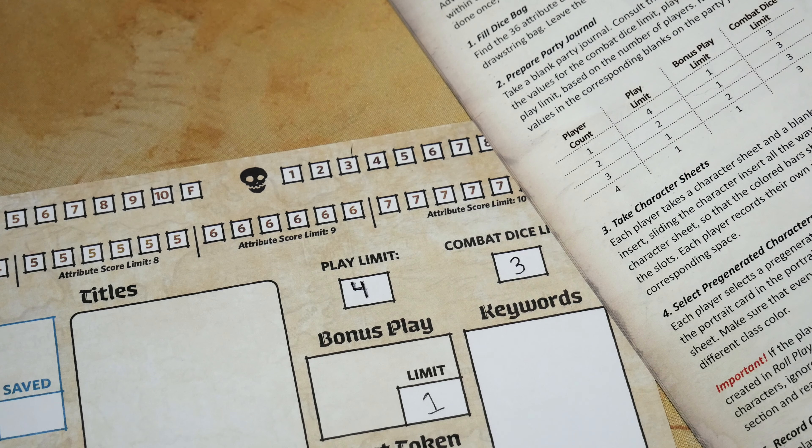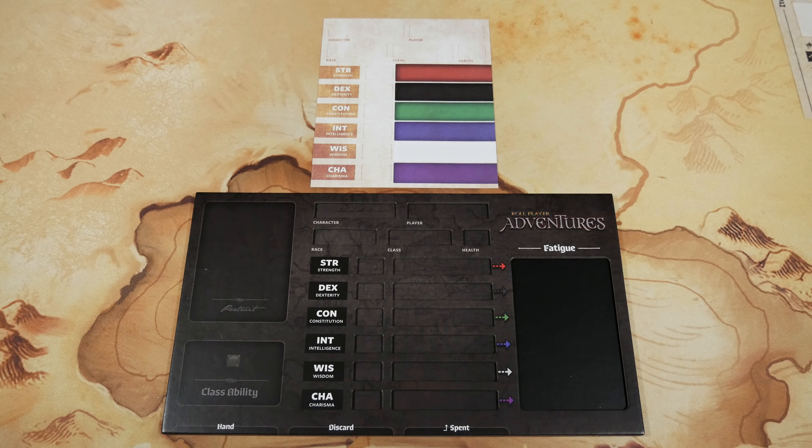Here's a look at the chart on page five of the rulebook. Because I'm playing true solo I'm going to be using row number one for player count one, which means my play limit is four, bonus play limit is one, and combat dice limit is three.